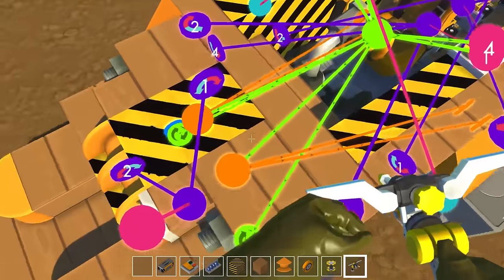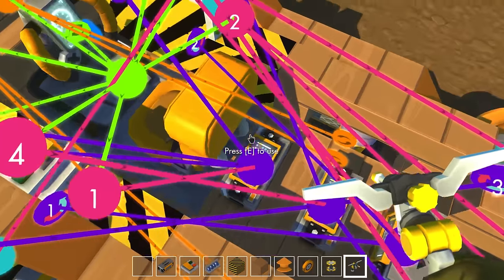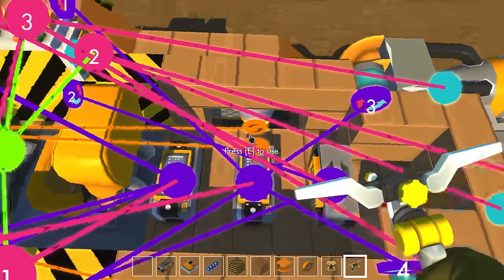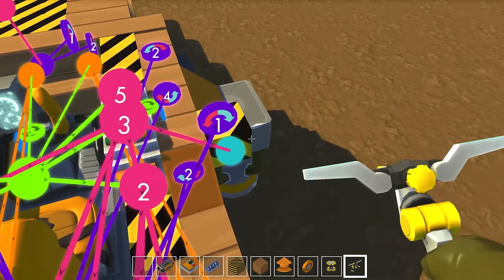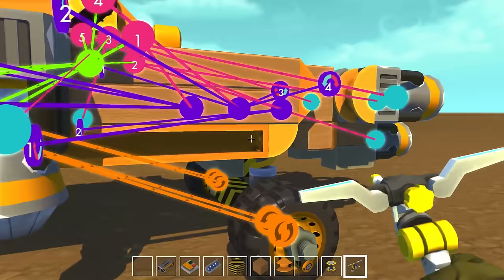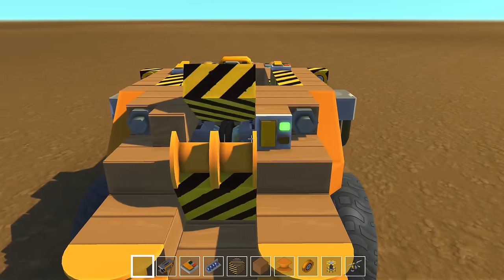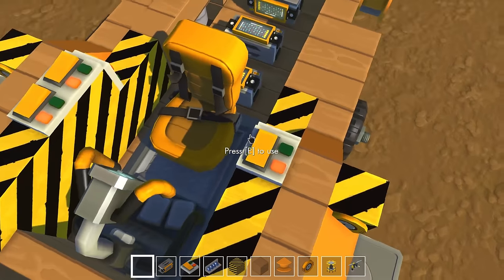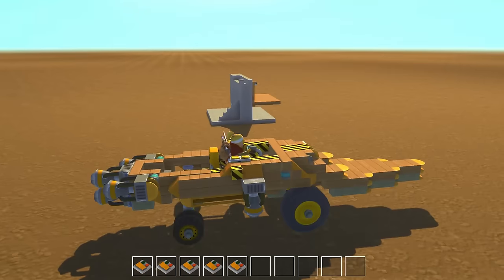There are three control blocks at the back doing different things. The first one is all for the wings — it swings the wings out and tilts them. The second control block pivots the four pivoting thrusters. The third control block is for the little flaps on the wings. There's also a control block at the front to give me access to the engines. The switches are all linked to the control block, and those link to the seat — that's how all of this works.